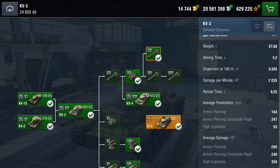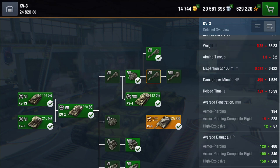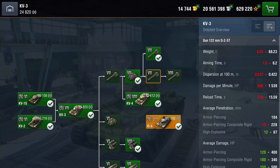Now let's switch to the tier 7 derpy gun — the 122mm D25T. Your reload time goes up to just shy of 16 seconds and your DPM drops to 1,539. Your APCR penetration drops to 228, but your armor piercing damage goes up to 400, APCR is 340, and your HE shoots up to 500. It's less DPM with similar or lower penetration compared to the D10T.